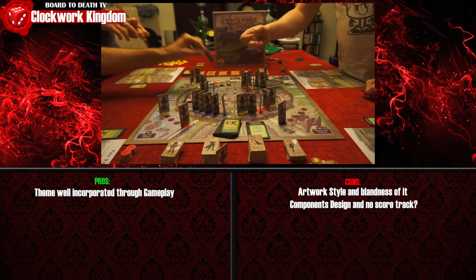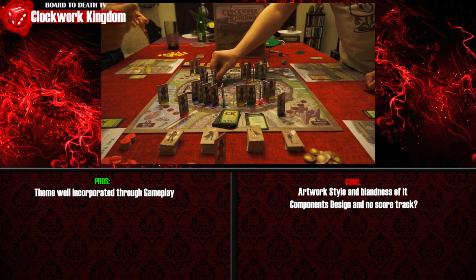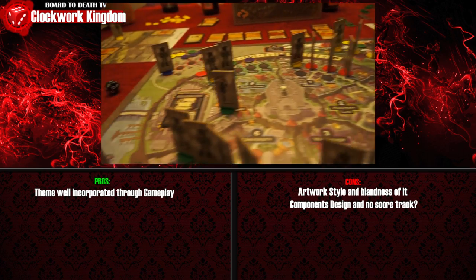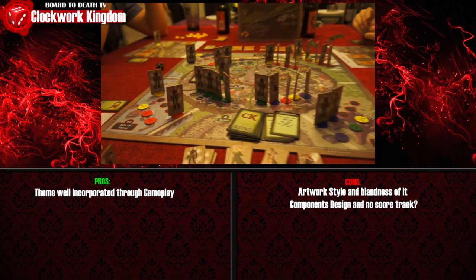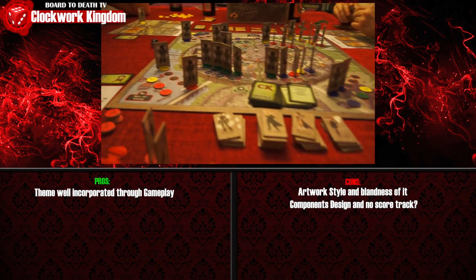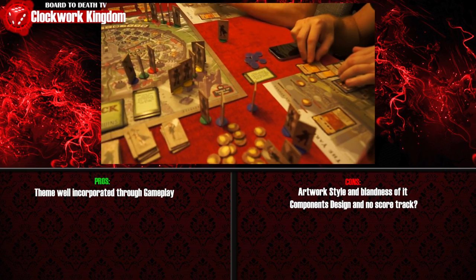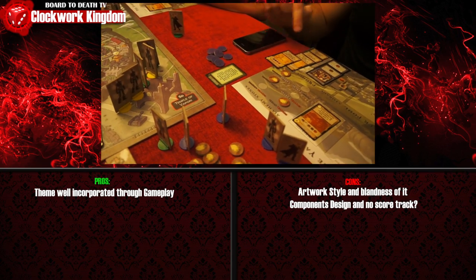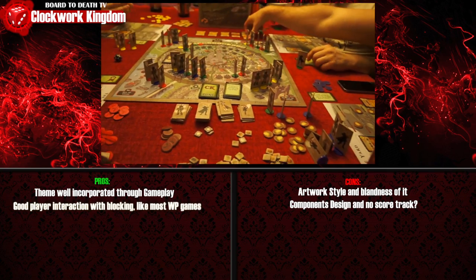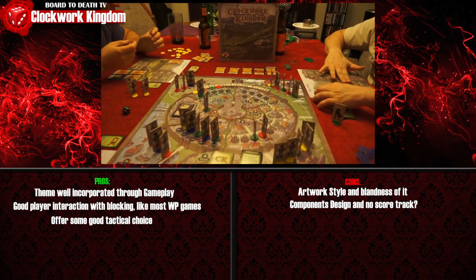Besides these, there are other design problems. In this game you need to know what other players' worker pools are. The muted colors make the worker type hard to see, especially if the standee is sideways. Just have a different colored background on each different type of worker for easy reference. Also, the worker standees didn't fit in the base and ruined some of them — I had to file them down because they had these protrusions for some reason. The game does have good player interaction and tactics as well, but it's going to suffer on overall strategy.